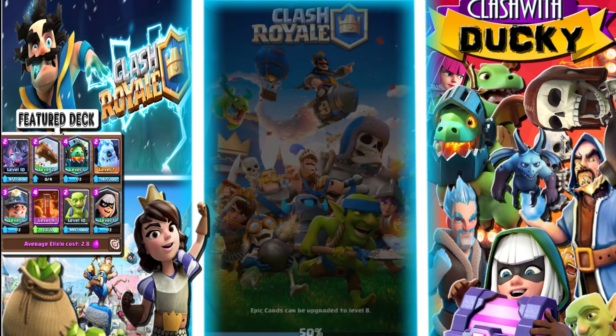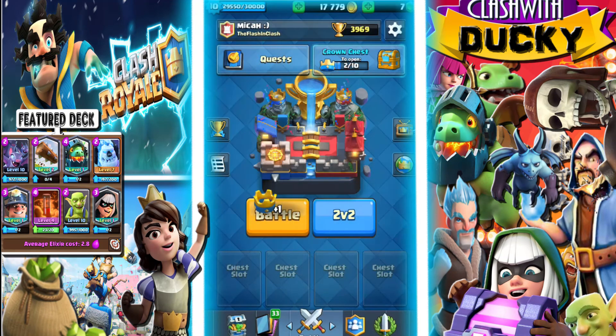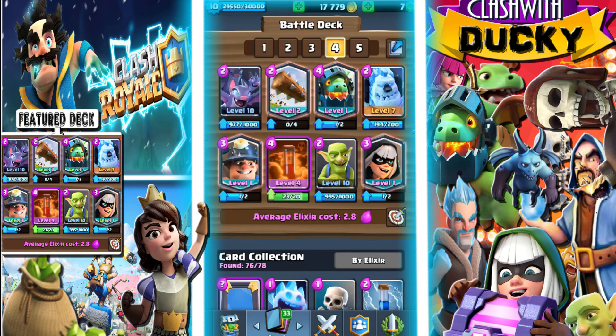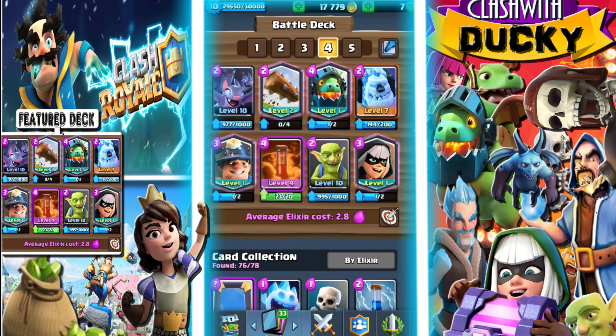Too bad. We probably would have won there because the Bandit would have gotten one or two more swings off and we might have been able to take the tower. But yeah, I'm just going to end the video off here. So that's the Miner Control deck and the amazing Draft Chest, down to Legendary Arena. Anyway, that is going to be the end of the video — thank you guys for watching and I'll see you next time.